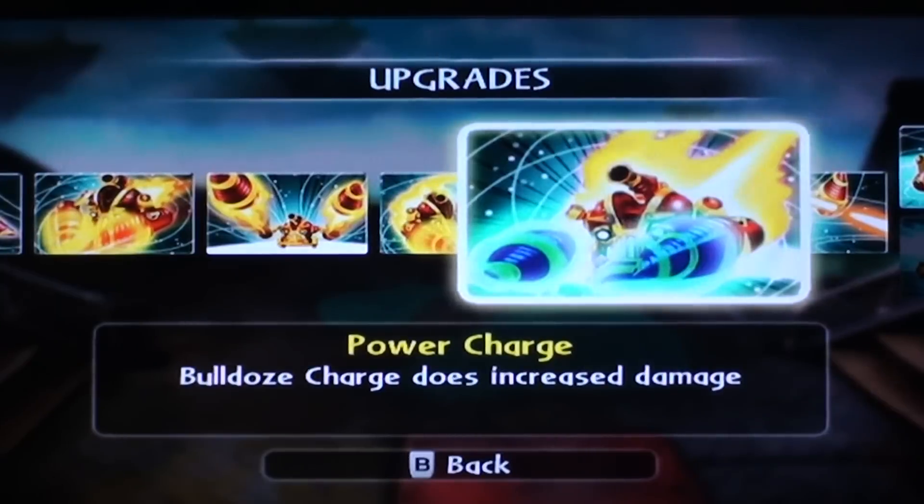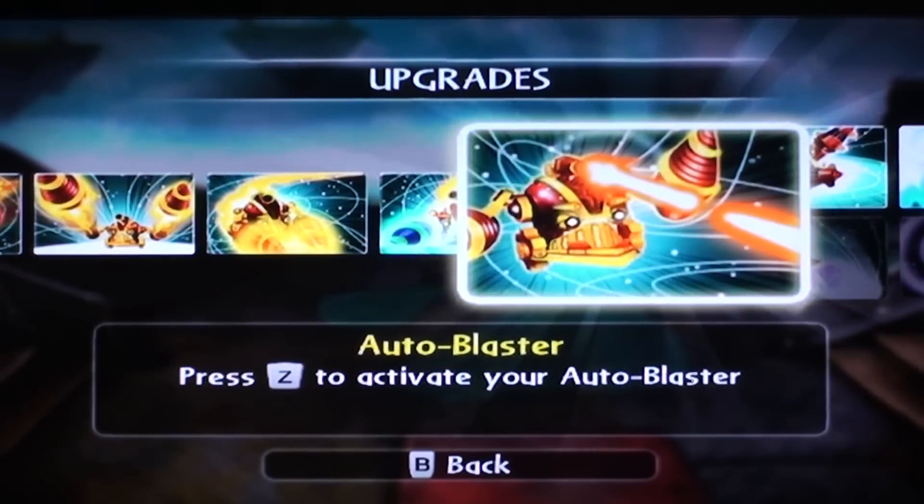Notice how it's getting gold now — it's going to turn blue on this one. Power Charge — Bulldoze Charge does increased damage. Then you've got Auto Blaster. Press Z on the Wii Remote to activate your Auto Blaster, which is a key ingredient to get the WowPow. It is the prerequisite — the thing you need beforehand before you can even attempt to unlock the WowPow. Once you get this, you can literally get it right after if you had the money. I did, because it was so worth it.